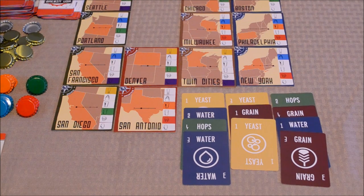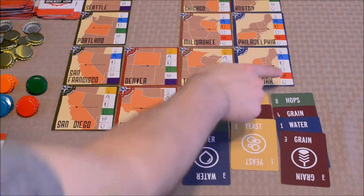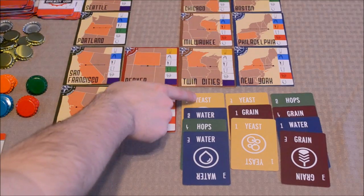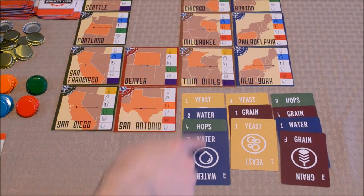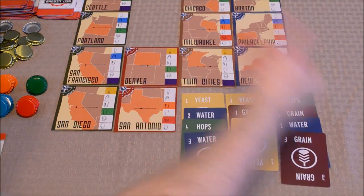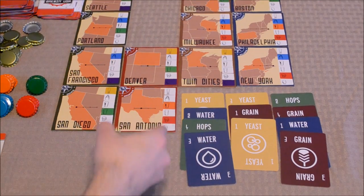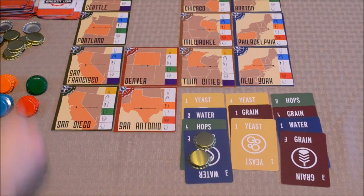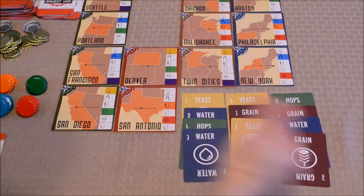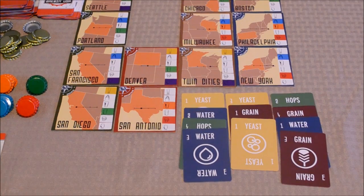The three phases are: the ingredient auction, launch a beer card or cards, and resolve brew fests. The first phase is the ingredient auction. The dealer — and the role of dealer changes from round to round — will draw cards from the ingredient deck and create separate piles. The number of piles depends on how many people are playing. He draws cards until he draws a repeat ingredient in a stack, then moves on to the next pile. Players then bid on one pile at a time with their uncolored bottle caps, and the player who bids the most wins that stack and can no longer bid for the remainder of that phase.